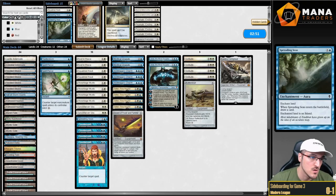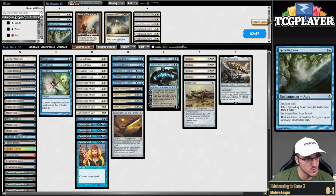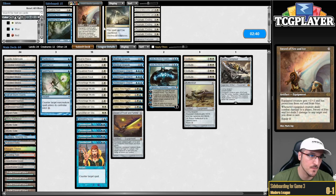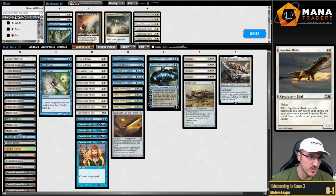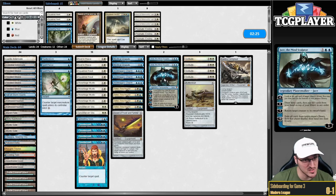Game number three. The matchup feels slightly better after I cut all my garbage cards for cards that actually do stuff. Shout out to Sanctifier en-Vec — an absolute beating in that matchup. I don't want to change anything on the draw. I'm a little less excited about Jace, but I don't really have anything I'm more excited about.